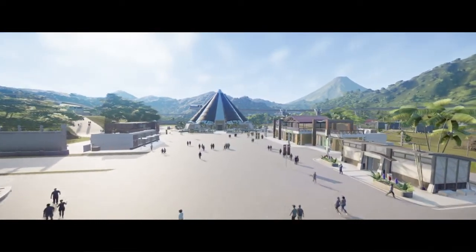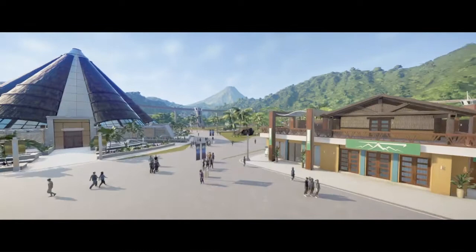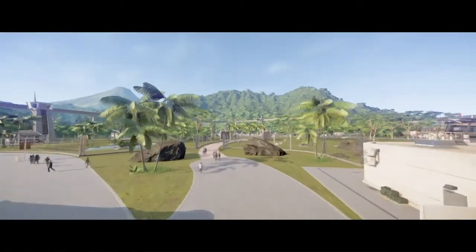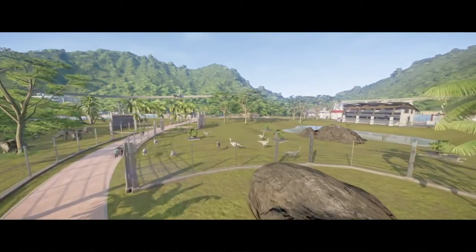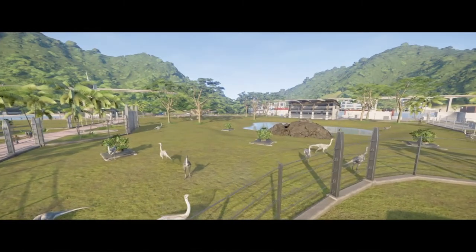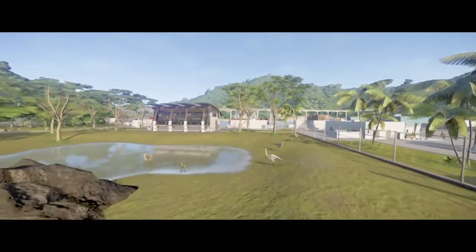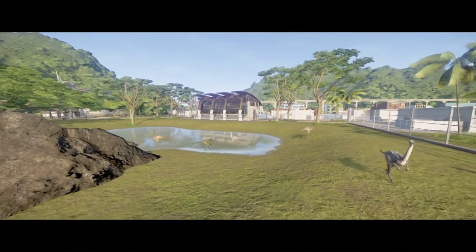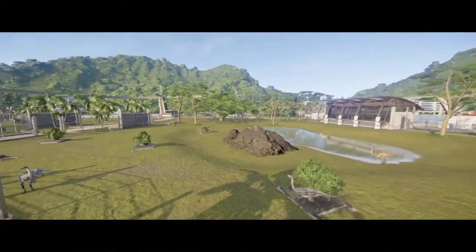We are going to head to the right again. We'll take a look at the T-Rex enclosure after this, but we have our petting zoo, which houses things such as the Struthiomimus. And I believe there might be some Gallimimus in here as well — yes, there's one. Is that a Gallimimus? Yes it is. Gallimimus and Struthiomimus. It's mainly Struthiomimus because Gallimimus is also in another enclosure, but you know, it works.